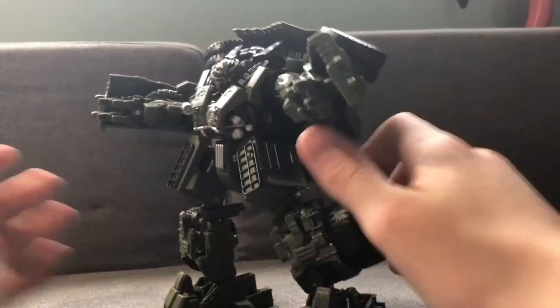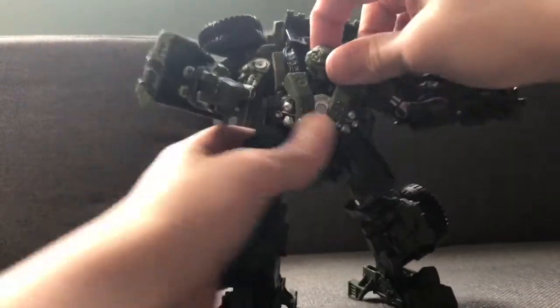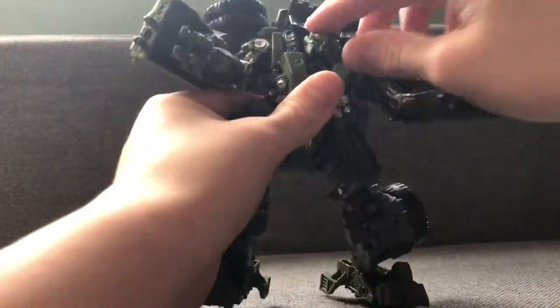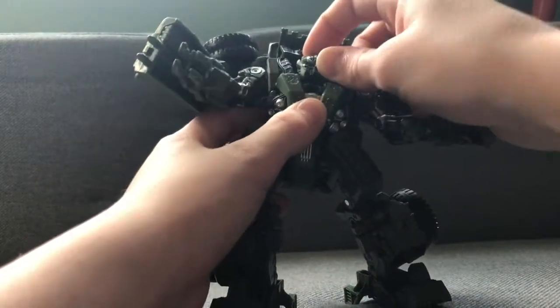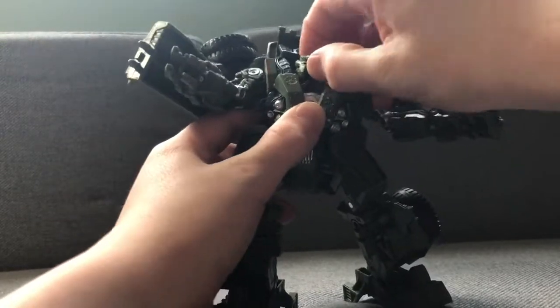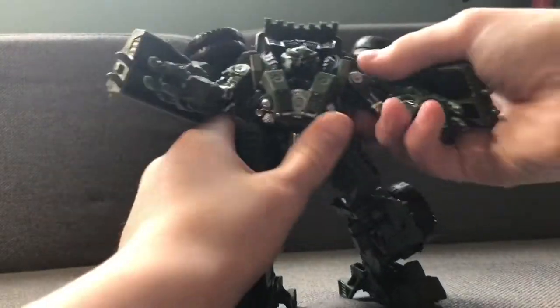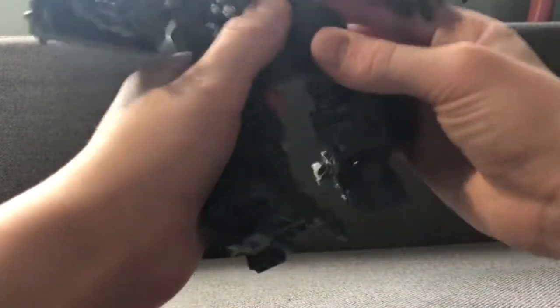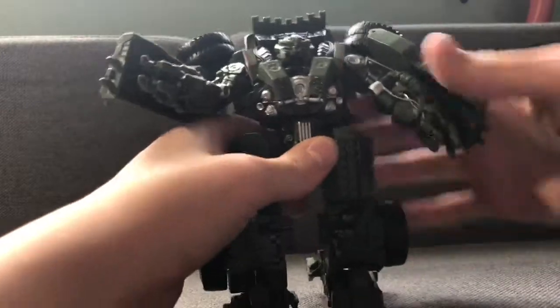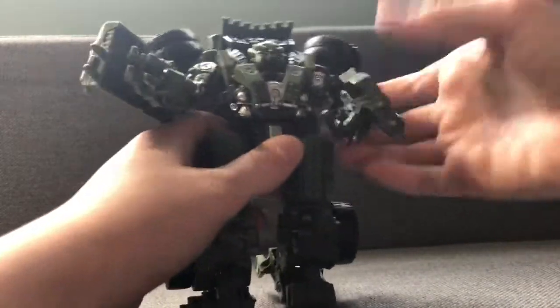So that is Studio Series Long Haul — let's get into articulation. You have a kind of hinge joint at the base of the neck and then a ball joint at the top of the neck. That can move out with rotation. Oh god, all the joints on this guy are very tight. You get a bend, and that's it for the arm.